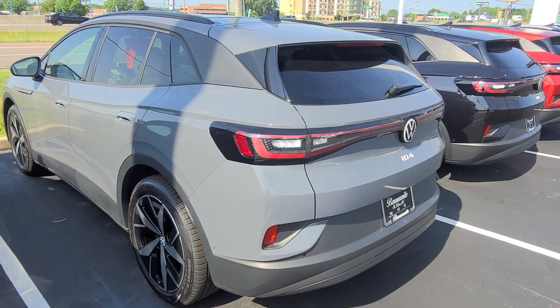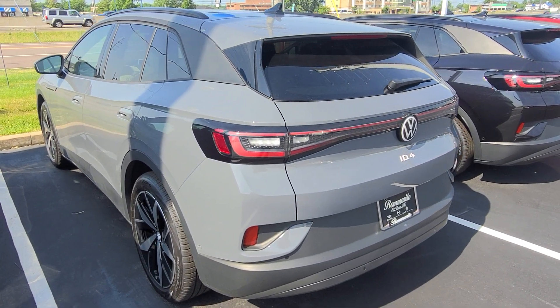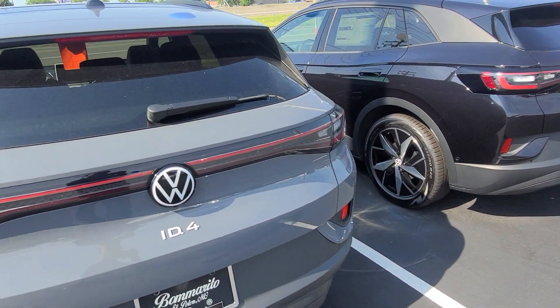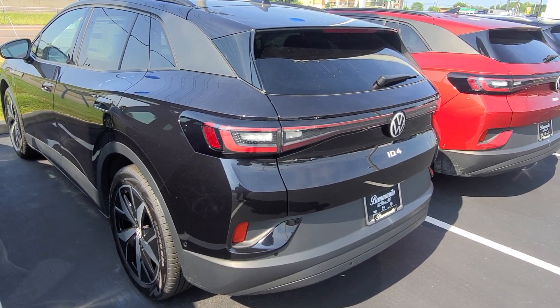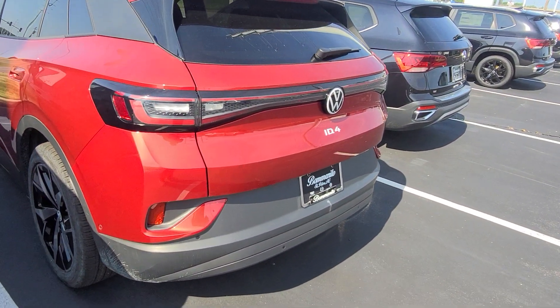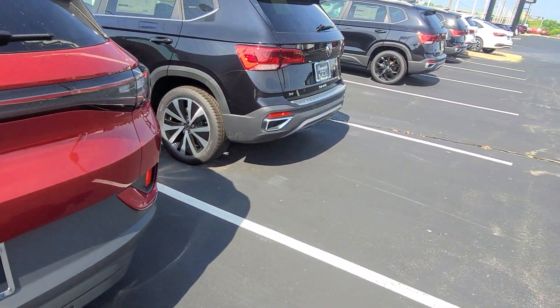This is an ID4 Pro S rear wheel drive with galaxy interior — that light, light gray with a dark blue accent. That is a gorgeous interior. That's available. This is an ID4 Pro S rear wheel drive, black interior, black exterior. That's available. And this is an ID4 Pro S rear wheel drive in red, black interior. That's available.